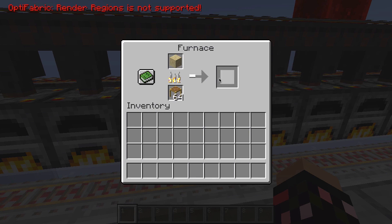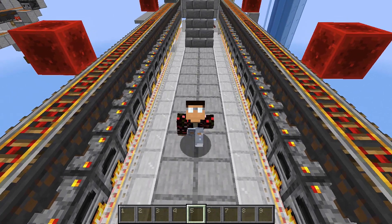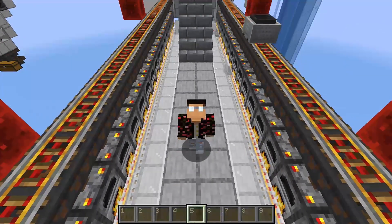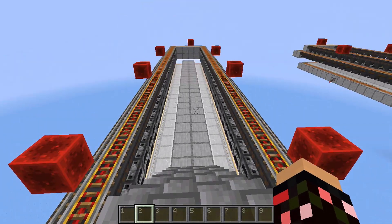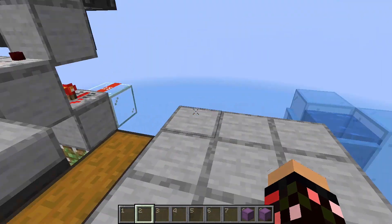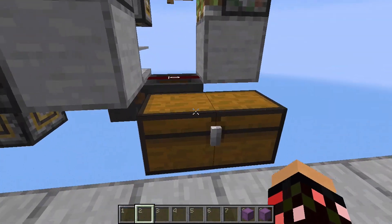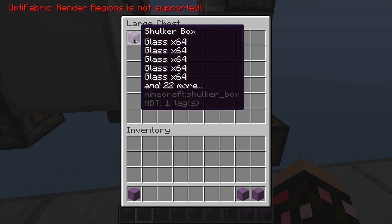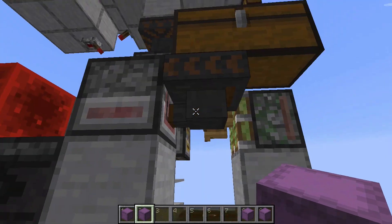Immediately — you didn't even see it — the glass item got collected by the bottom hopper minecart and a new sand was placed in its place. Now all that's left is to wait for it to finish. Two shulker boxes takes around nine minutes to finish smelting. Nine minutes later, all the furnaces have gone out. Go back here and collect your empty shulker boxes, then go down here, turn it off, and collect your two shulker boxes full of glass.